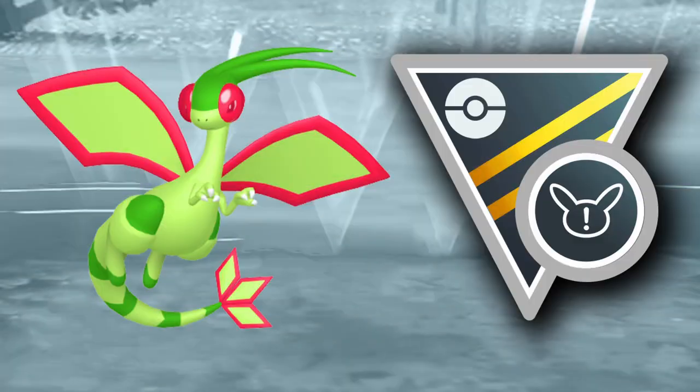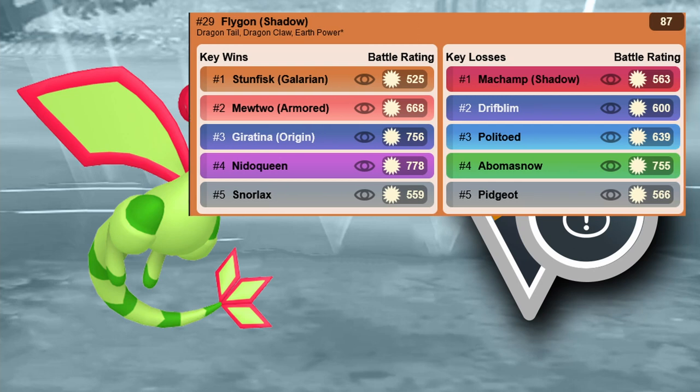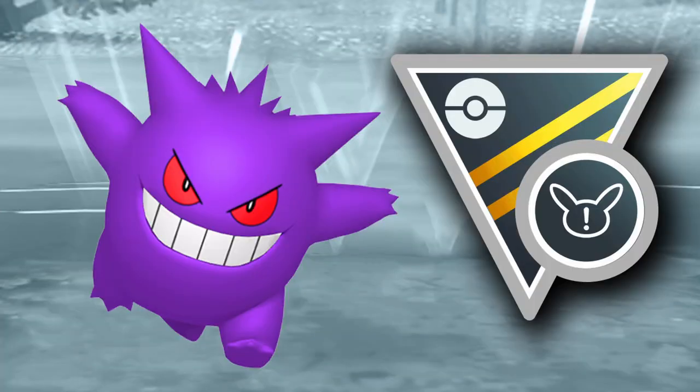The next pick is Flygon — something people might not really expect. Flygon is really strong, especially the shadow version, thanks to the Dragon Tail buff. You can even KO Stunfisk if you bait correctly — it's a tricky matchup, but Flygon has a lot of positive matchups and can beat other dragon types thanks to Dragon Tail. The Dragon Tail buff plus the shadow version just chunks like crazy. I really enjoyed using Flygon before and think it's even better in this cup. The normal version is also fine.